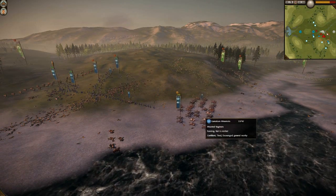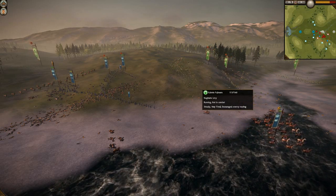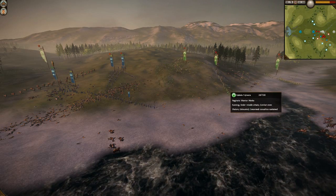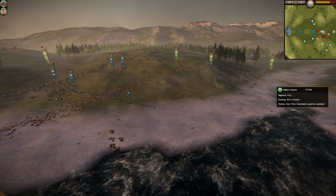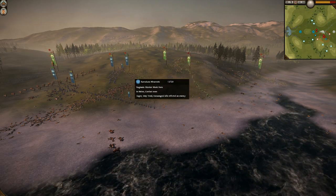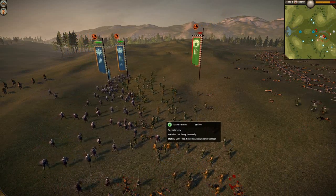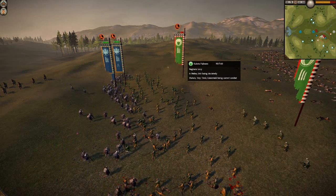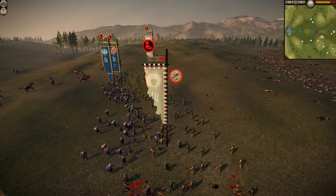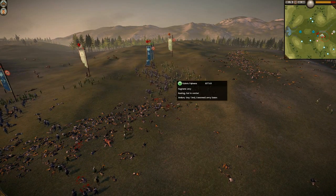My units are tired, his units are tired, but I've got a huge quality advantage. He's got this Naginata Levy — it's pretty full, actually, which is pretty surprising — but he's running up with his few Naginata Warrior Monks as well. This attack is just not gonna work. I've got my Naginata Warrior Monk pushed to the front to absorb this charge, now I'm going to countercharge with my Naginata Warrior Monks. These guys are going to break pretty much immediately. I whistling-arrowed his Naginata Warrior Monks to slow down their advance, and that's going to help shatter everything very quickly. That morale penalty is just pretty big.